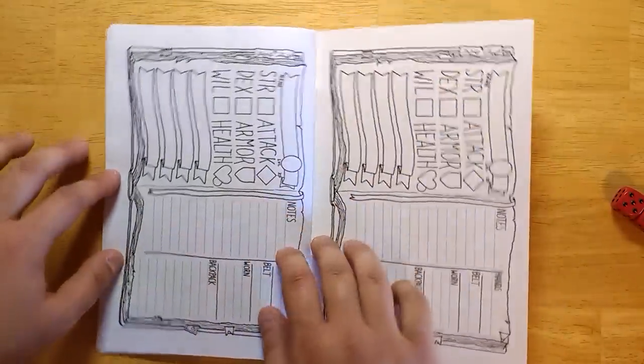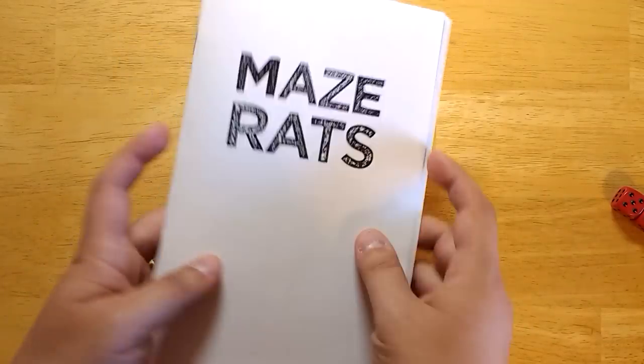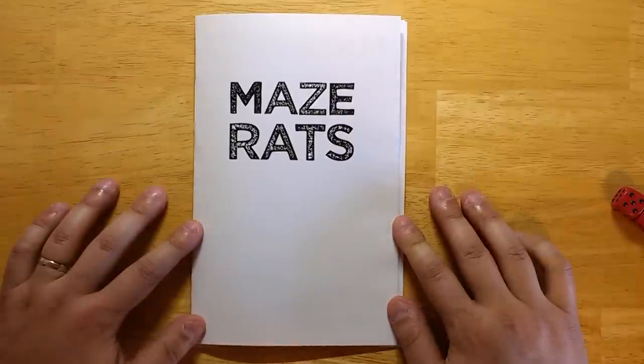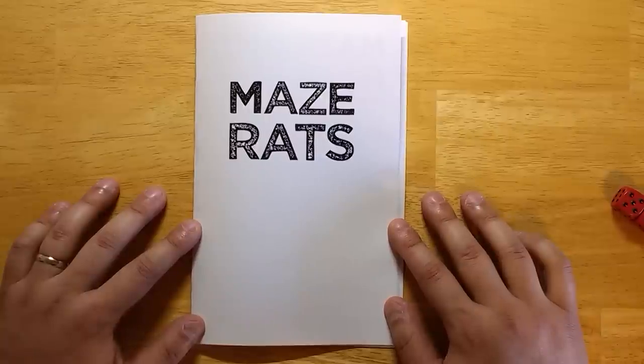At the back of the book there are character sheets you can photocopy. And that's it — that's the whole game. It's a short little package, and it is pay-what-you-want on DriveThruRPG. If you've already got it, you can re-download it in this pamphlet form. If you haven't, go ahead and give it a shot — I'd appreciate a tip if you can afford it, but I want you guys to play it. Tell me how it goes. My next video is going to be randomly generating a Maze Rats character, so stay tuned for that. You can check out my other videos, join me on Patreon, and subscribe if you want to see more. Thanks for watching, everyone.